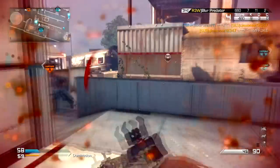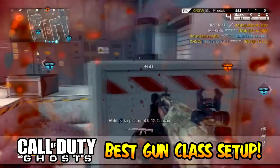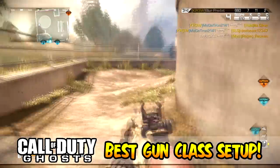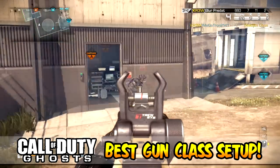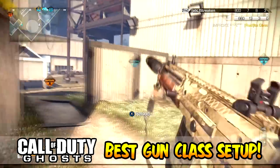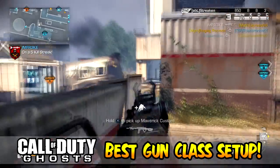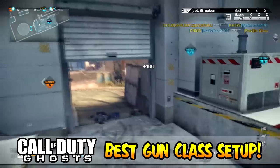Hey, what is up dudes, my name is Freaky and today I have for you a best gun class setup video for the Maverick Assault Rifle, which has just been released for the Call of Duty Ghosts Onslaught DLC. It also comes in the form of the Maverick A2 sniper rifle, but today we're looking at the standalone Maverick AR. This gameplay is a 21 gunstreak on the map Ignition, which is a remake of Scrapyard.